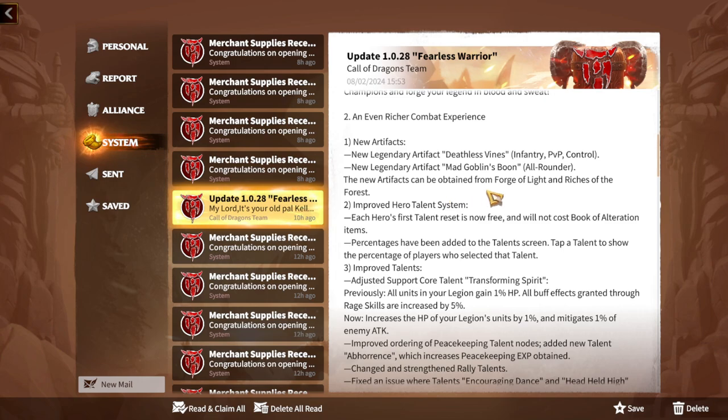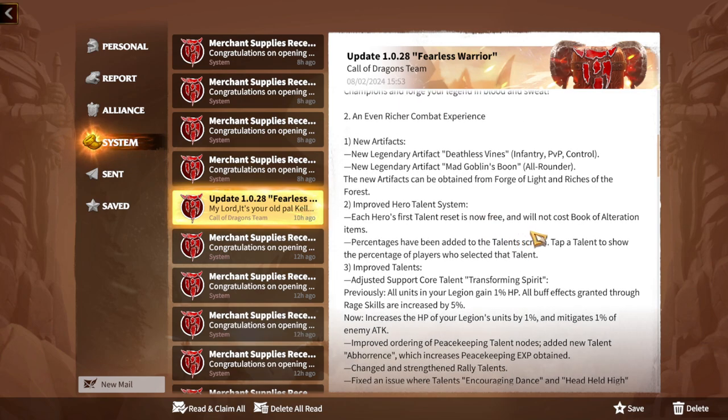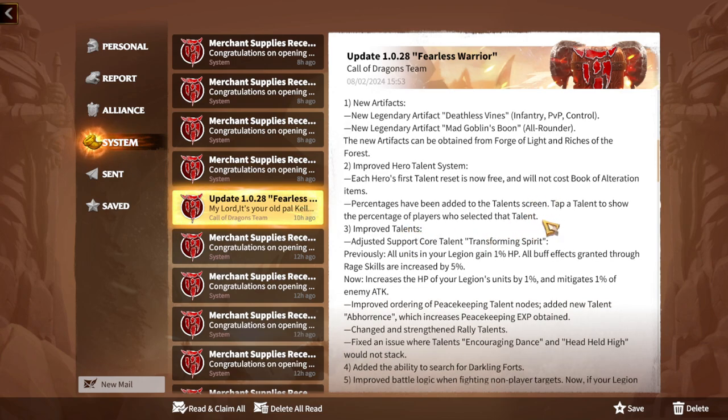There's also a new legendary artifact related to Goblin's Bone. New artifacts can be obtained from the Forge of Light. This might actually be the first gathering artifact in Call of Dragons since the game launched, which is quite interesting. Additionally, the hero talent system is improved — each hero's first talent reset is now free and will not cost Book of Alteration items. Percentages have also been added to the talent screen so you can see what percentage of players selected each talent.